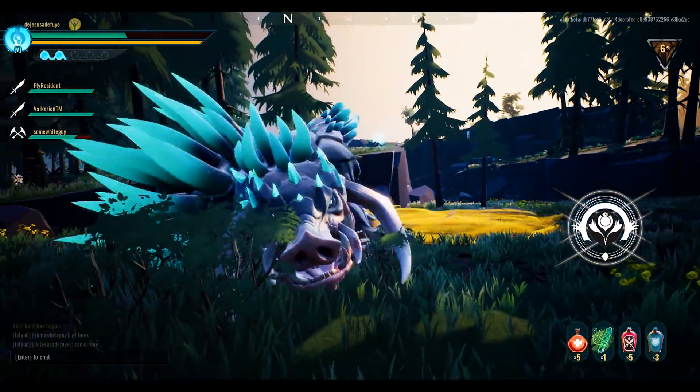When you encounter behemoths, especially in your first or early encounters, always pay attention to the various attacks and the moves they make before they execute those attacks. For example, if someone wants to throw a punch at you, their shoulders are going to move first — these are the things you want to pay attention to. Using the space key, you will be able to dodge and roll out of the way depending on your weapon. With dual blades you'll be dashing through, with a sword you'll be rolling.